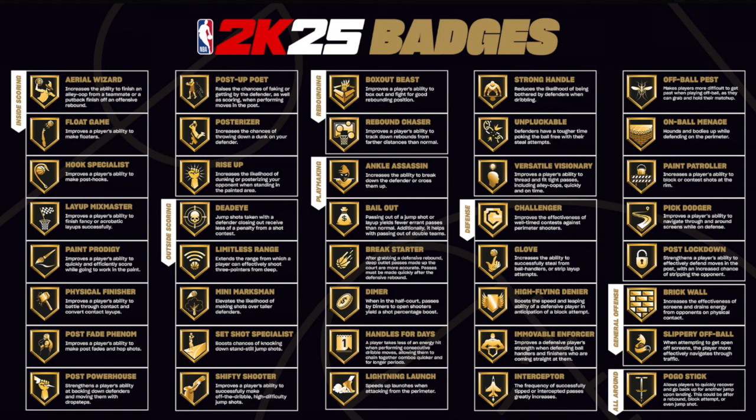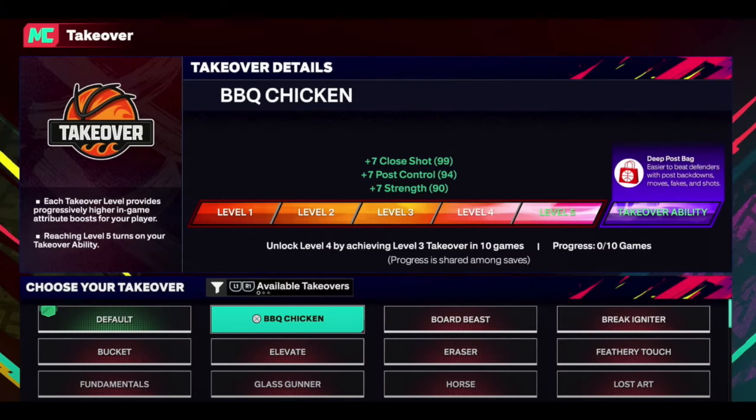Moving on to badges in 2K25 — there are 40 new badges. Nothing really special in terms of the badges themselves; it's just 40 of them and everything has been simplified. A lot of badges have been removed. It's not really game-breaking — just 40 badges total with many removed. I do think shooting is going to be easier in 2K25, but I'll talk about that in the next video.